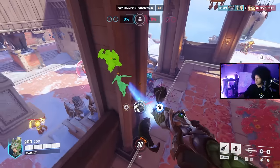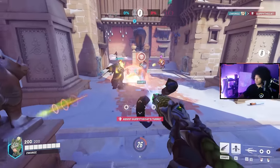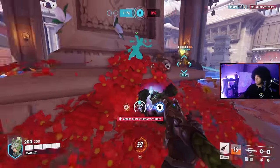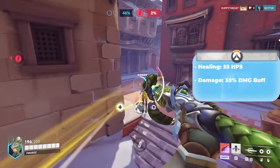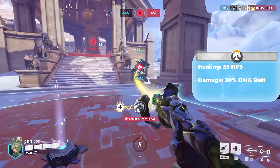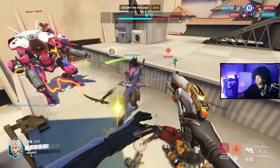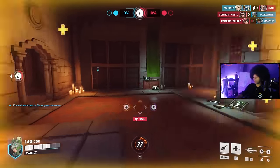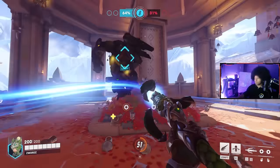Mercy is a combat medic with angelic wings here to support her team with constant healing and increased damage. Using her Caduceus Staff, she can distribute a constant flow of 55 healing per second or a 30% damage boost to a single teammate at a time, swapping between these without delay. When attaching your beam to a teammate, be mindful of whether they could use extra damage or constant healing. Mercy does carry a pistol, but its damage is mediocre and should be used as a last resort. Being that her DPS output is low, it's better to damage boost a teammate that can do more when you have the opportunity.